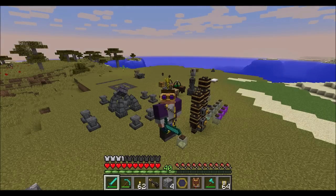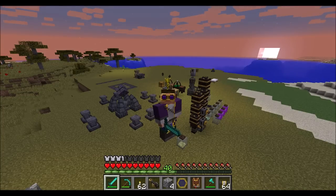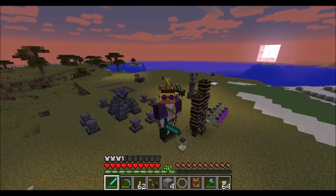The Direwolf20 pack just got updated, and usually that doesn't deserve a Dire News episode because it gets updated all the time. But version 2.0 of the Direwolf20 pack for Minecraft version 1.12 is now available. We went with version 2.0 because we added a bunch of mods. Mods added in version 2.0 are Blood Magic by Way of Time, Endor.io by CrazyPans, New Metacraft, Thaumcraft by Azinor, and Thermal Innovation, which is a new thermal mod from the COFH team that does Thermal Expansion and all that.